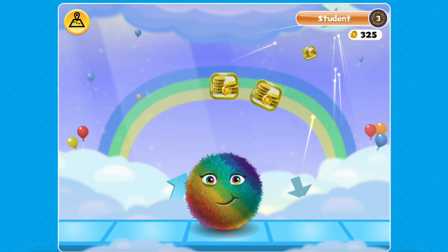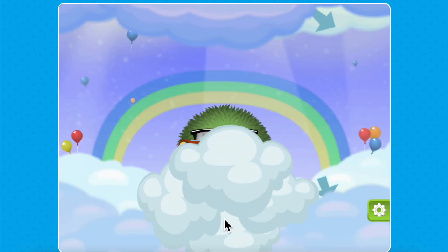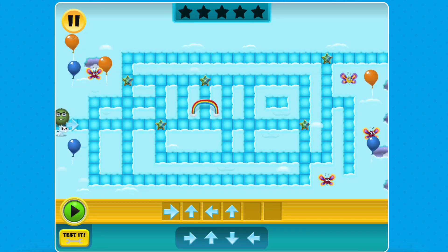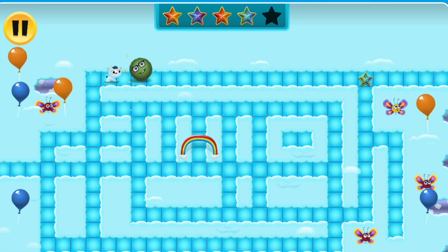After completing a maze, you'll see your hard work pay off by earning stars that help boost your code rank. You'll also unlock new fuzzes and new courses. Each mission has 12 mazes to complete and the final three are challenge levels, designed to test your skills with no Hint button, tricky puzzles and colorful stars to earn.